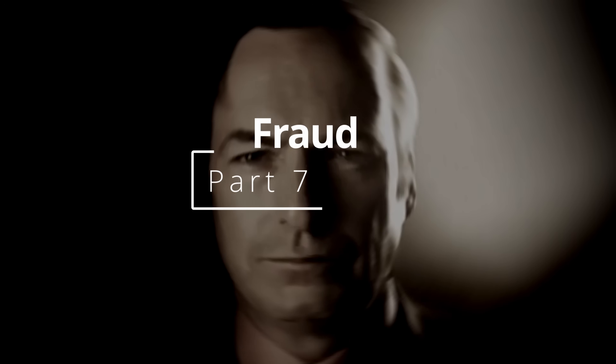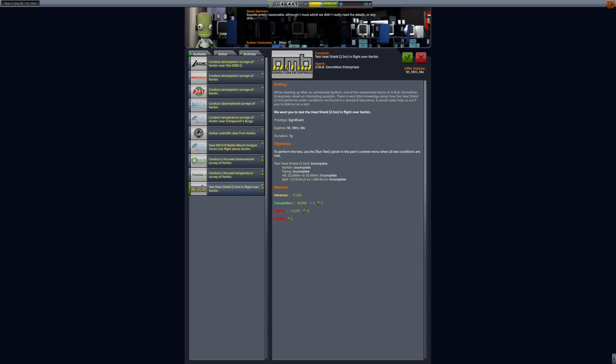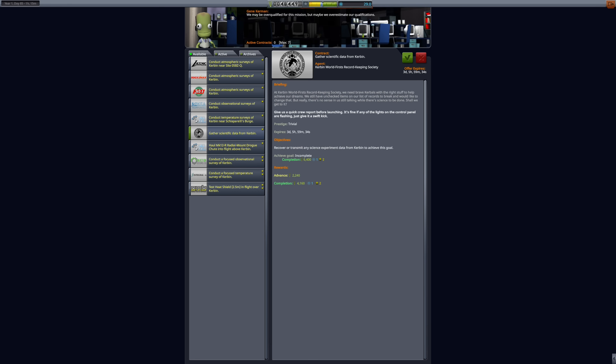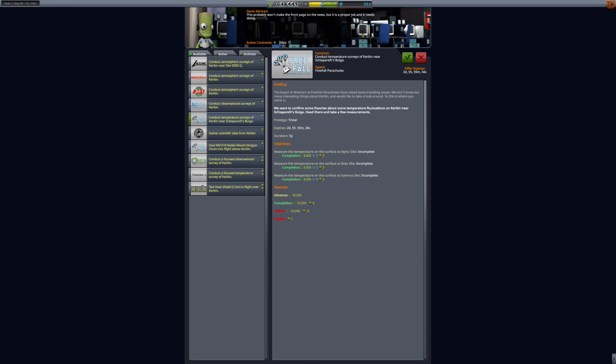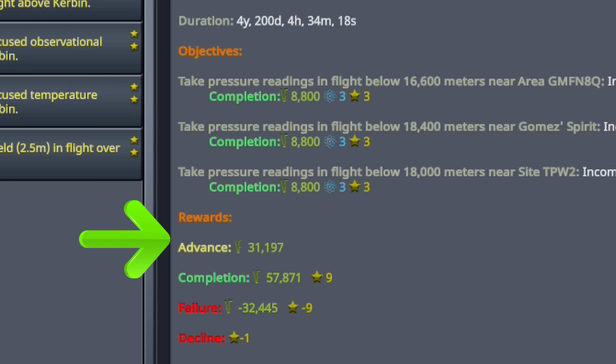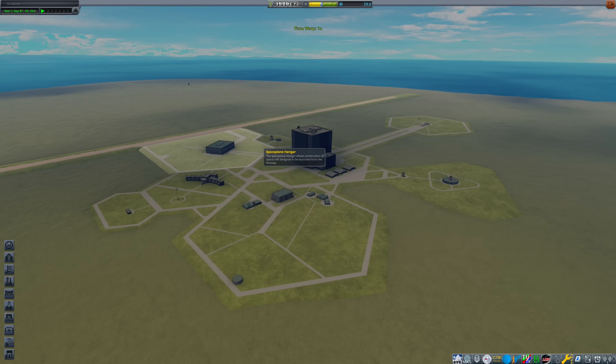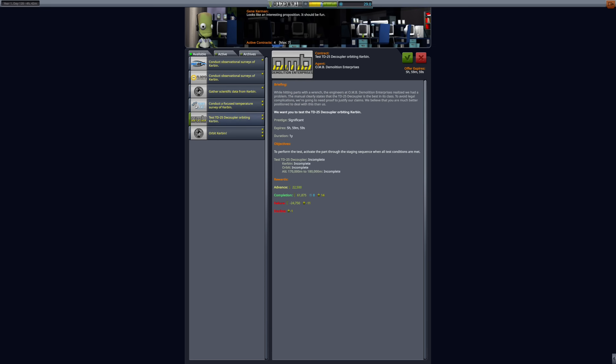To conclude this episode, we need to discuss committing fraud against contractors. This concept is dead simple: after your first mission is finished, you select exclusively contracts that pay you a bonus simply for accepting them — known as an advance — ideally at least 30,000 credits each. By upgrading the mission control facility, you can now accept up to seven of these in parallel.